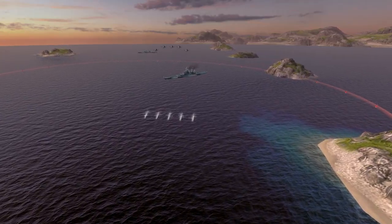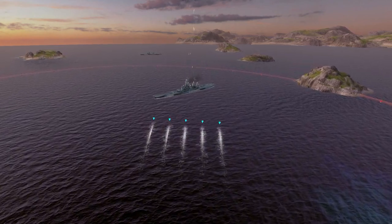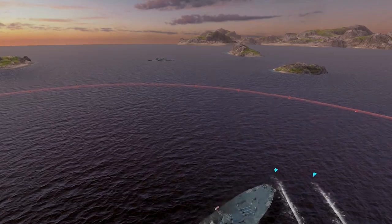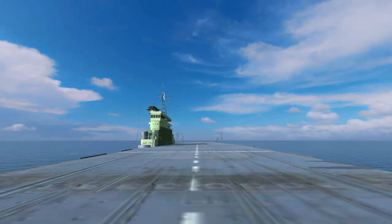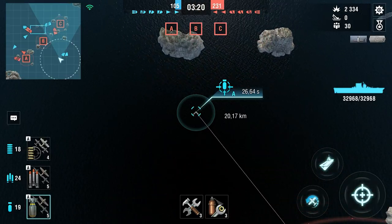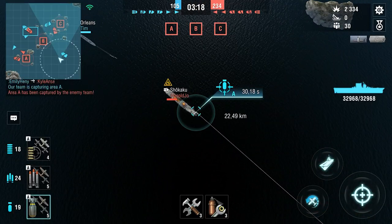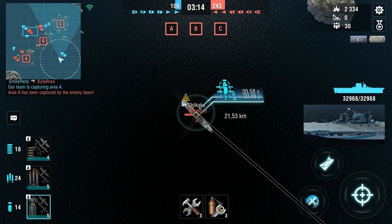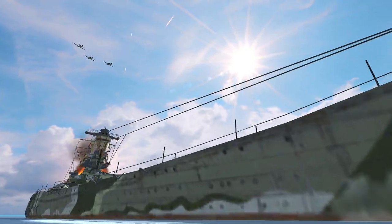The number of available torpedo bombers and the width of their torpedo spread will largely depend on the nation of the carrier you are controlling. Finally, dive bombers — they are relatively easy to use. All you need to do is select a target to drop bombs on. Dive bombers will reach the target and do what's needed without your further control.